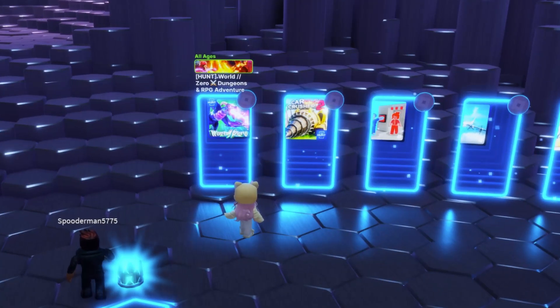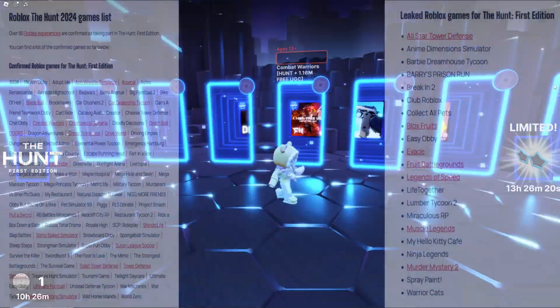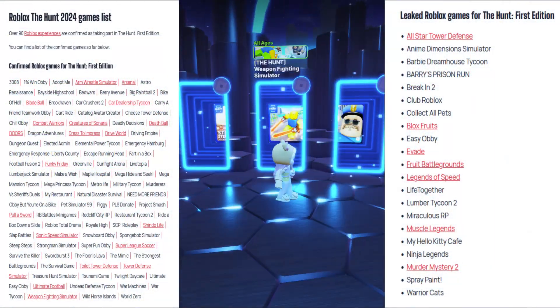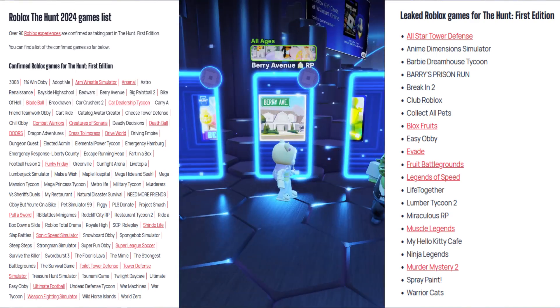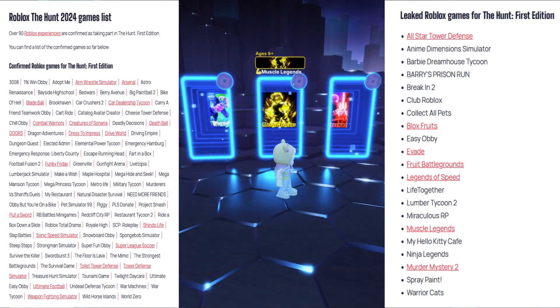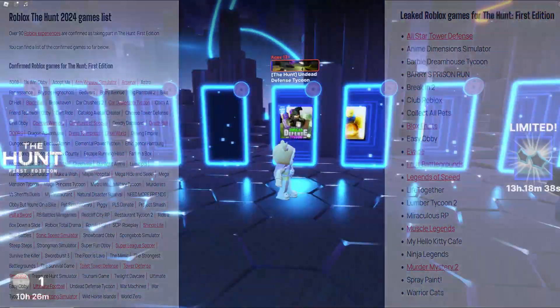The blue windows are portals to games participating in The Hunt event. Here's a list of the games you can play to collect badges — lots of your favorite Roblox games are on the list, and this event gives you a chance to try out some new games. If a game is included in this event, it's a sign that it's regularly updated by the developers. No broken or abandoned games in here.